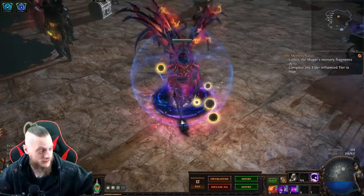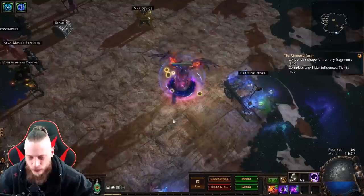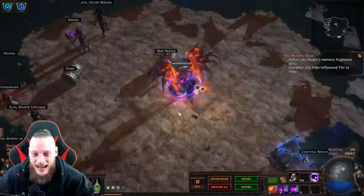Hey guys, welcome to a new video! First of all, we got a new hideout — the shaped one that you probably saw yesterday. You get that one when you actually punch Shaper in the face until he is dead, or you go to the shop and just buy it for 20 bucks. So I did the first version; you can do the second version.